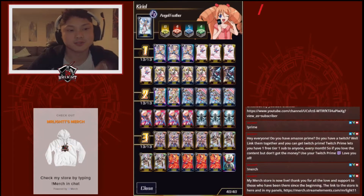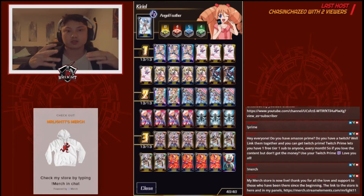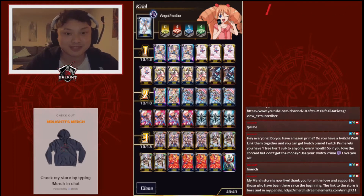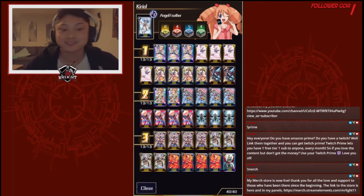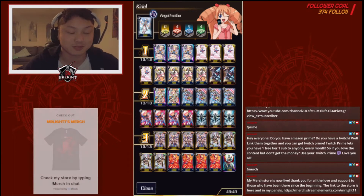Hey guys, it's Mr. Light here and today we're doing an Angel Feather carry-out deck profile. With the Angel Feathers, the Damage Zone is basically your hand. Retrieve stuff from the Damage Zone, put it onto the field, put it back in your hand, back and forth. Basically, if you have damage in the Damage Zone, expect to get it back if you know how to play it right. And your opponent should expect you to get it back too.